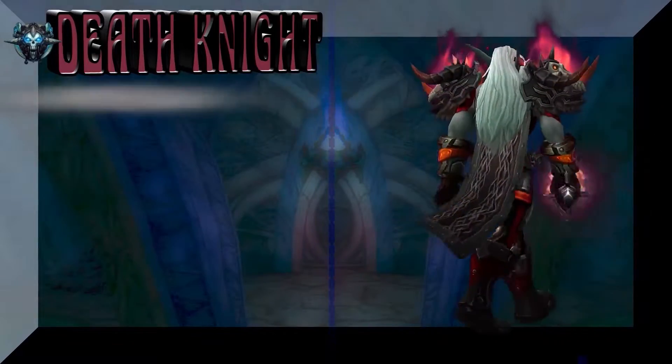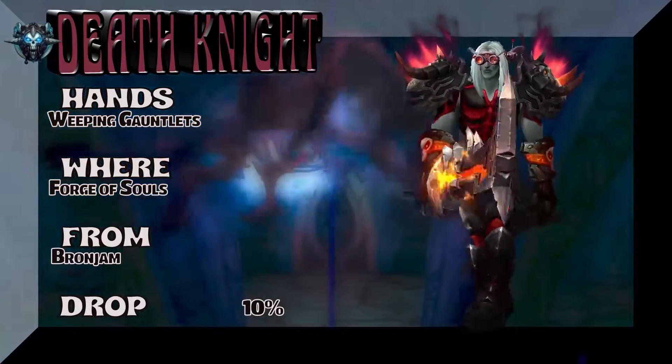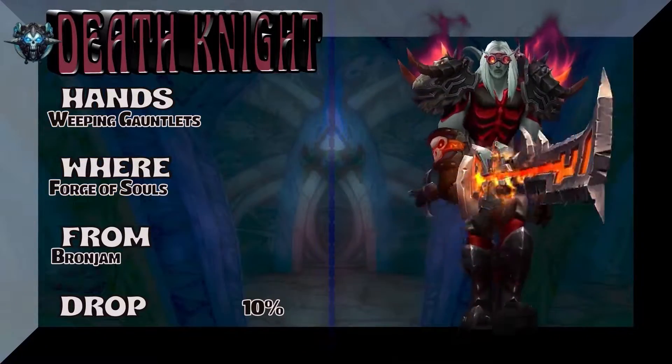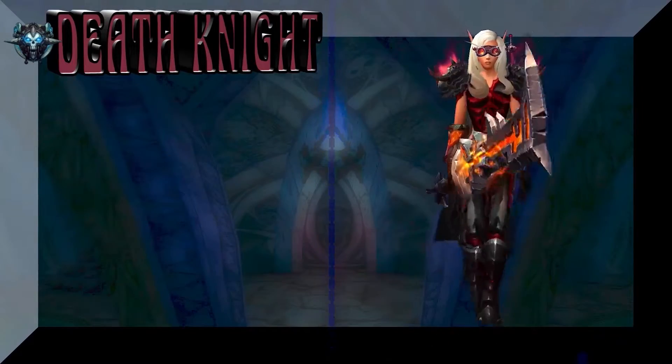Doing the spin, showing the cloak which we've shown a million times already. Weeping Gauntlets from Forge of Souls — Bronn Jam. He jams to some cool 70s tunes as he basically loses to you in a fight. 10% on the drop rate.